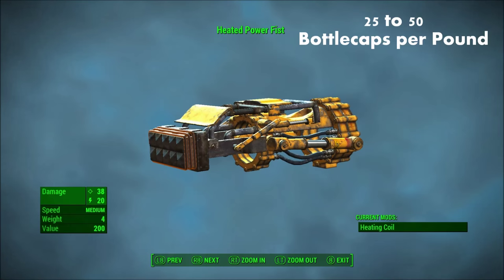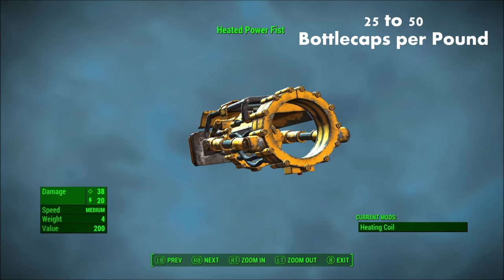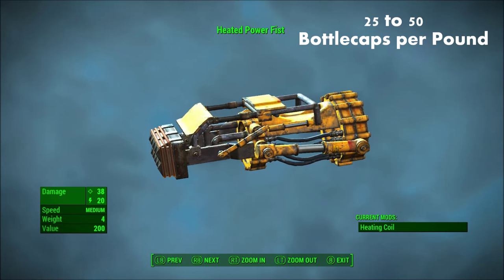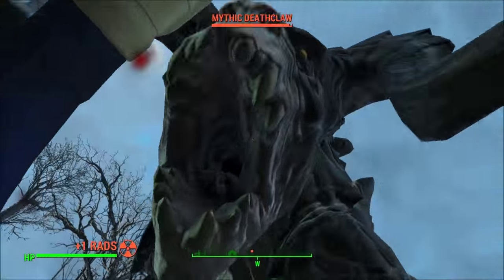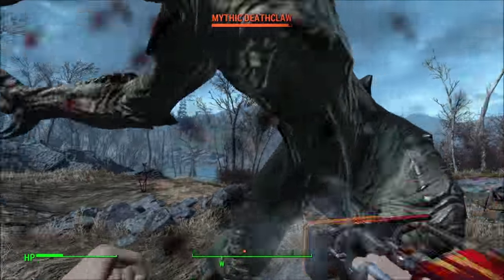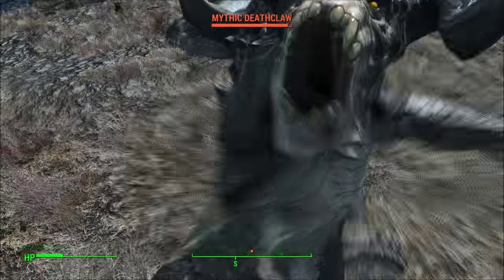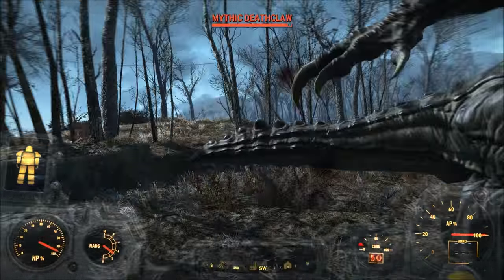Number 7, the Power Fist — non-legendary version. The Power Fist clocks in at 25 to 50 bottle caps per pound, depending on the various upgrades available for it. It's worth mentioning that the heating coil upgrade doesn't add any additional weight, while the puncturing upgrade does. Keep in mind that the value here is for the non-legendary version, and the legendary versions will have a better value-to-weight ratio. The version I recommend going after is the Furious Power Fist, acquired by killing Swan at Swan's Pond near Goodneighbor. Not only is this a good weapon, but it's also pretty valuable to sell. I just recommend that you bring some Stimpaks if you're at a low level.